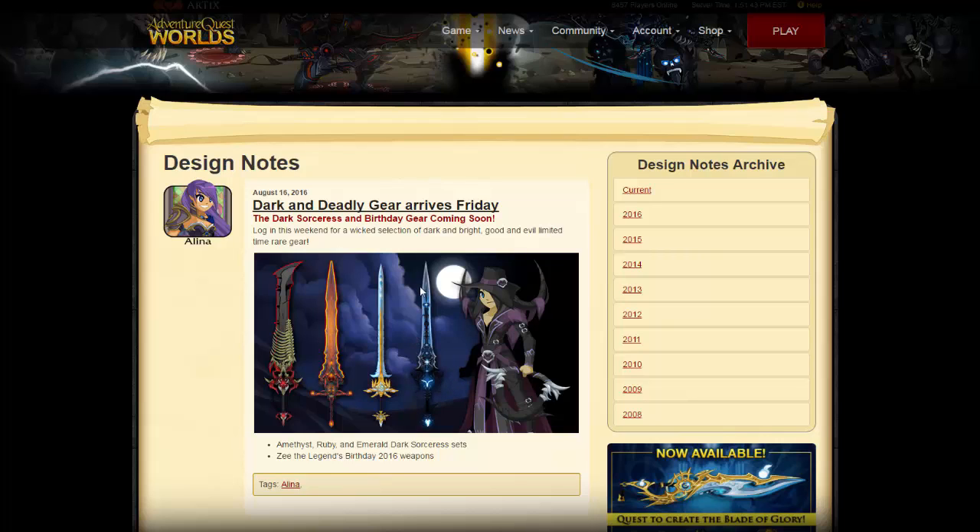Now before we look into the sets — these blades, we don't know how much they'll cost. But you have to assume it's going to be between 300 and 500 adventure coins for one blade. There might also be a member-only version that you can get for gold, which is a high possibility. So if you're a member, you can grab one without paying adventure coins, which is pretty cool. These blades are awesome and I'm probably going to be seeing a lot of people wearing them in-game in the near future when they come out on Friday.